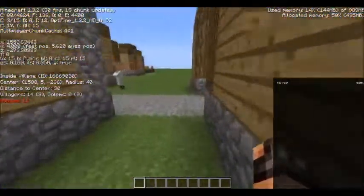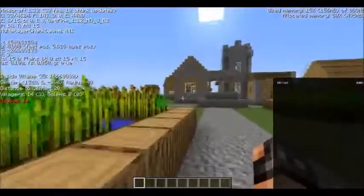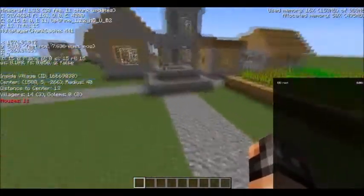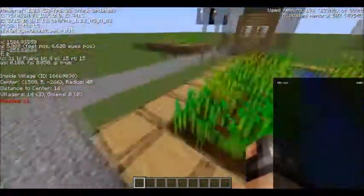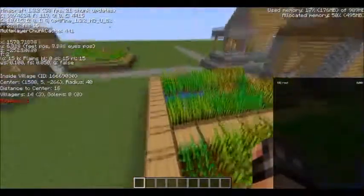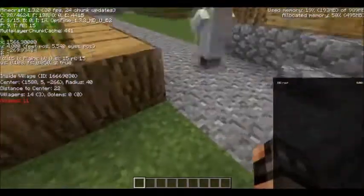I think that's what the ID is, but I'm not too sure. It gives you the coordinates to the center of the village, so if you don't want to just walk around randomly and you want to get straight to it, you can just follow those coordinates. It also gives you the radius of the village so you can approximately guess how big it is.